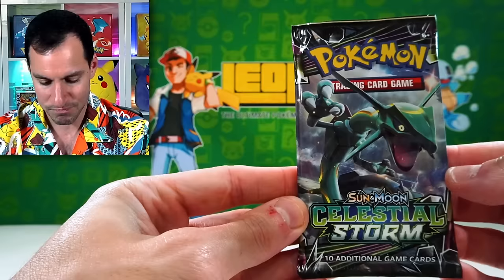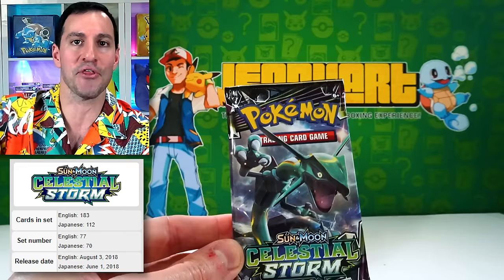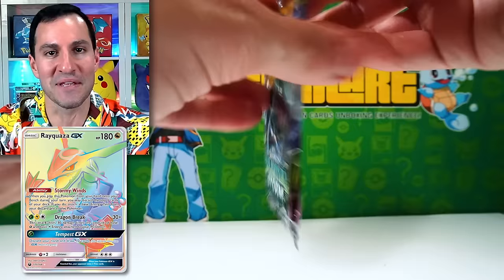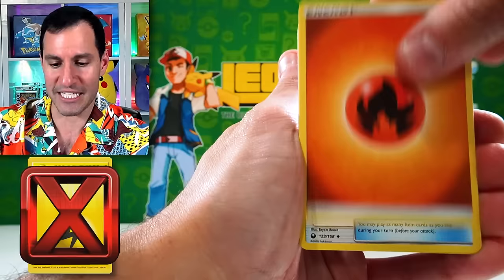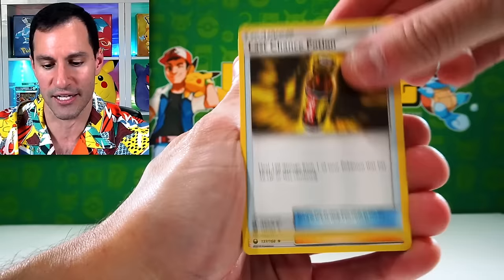We've got Celestial Storm — ding ding ding — another card I have not pulled: the hyper rare Rayquaza, one of the top cards from this set. It's fun not being able to pull the hard card, but it's also like — how many packs is it going to take? Lightning energy. Let's see if in any of these single-pack openings we can get that one elusive card.